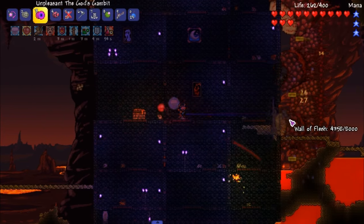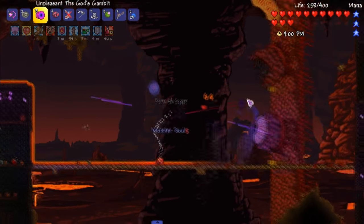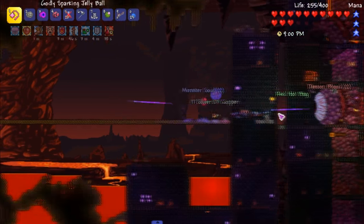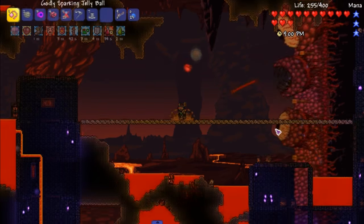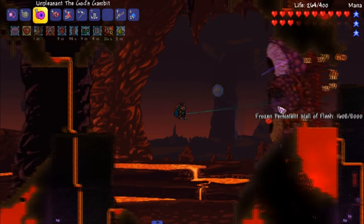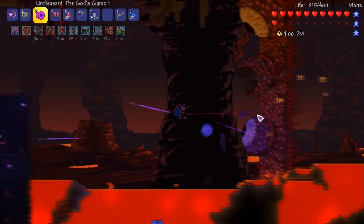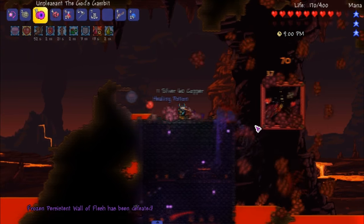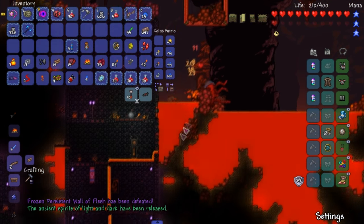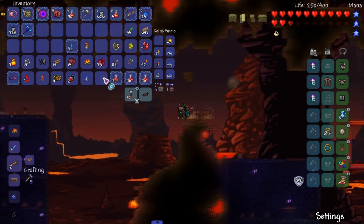I'll try my best to make it not shitty. Auto throw is really nice — I don't have to click every time I shoot the yo-yo. Maybe I should throw a little of this out to get more hits in. We came to the point of no return — gotta kill this man fairly soon. I have an obsidian potion, so it should be fine. We did it — nice and somewhat simple!